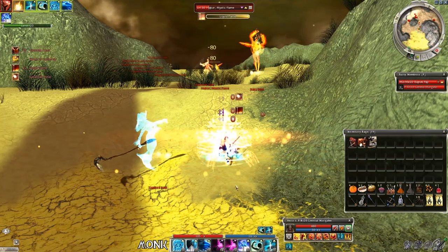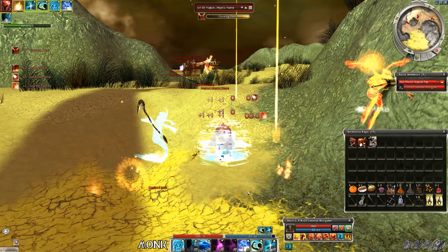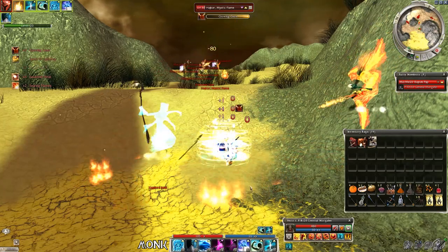The monk build is almost the same as the mesmer build — maintain enchantments, use Echo and Pain Inverter, and hope for good loot.